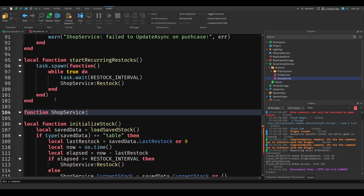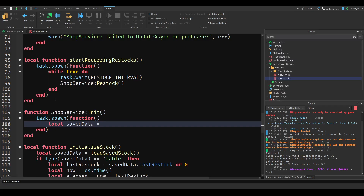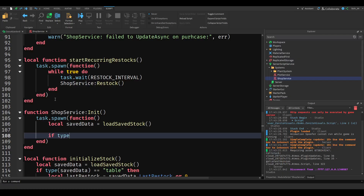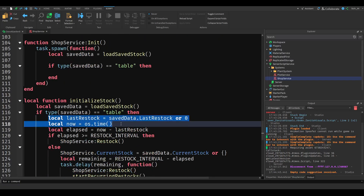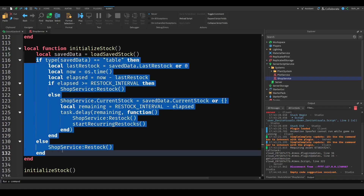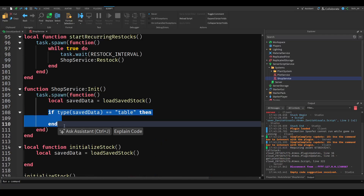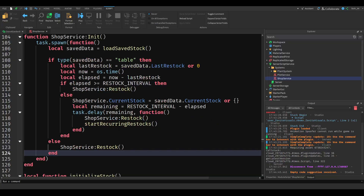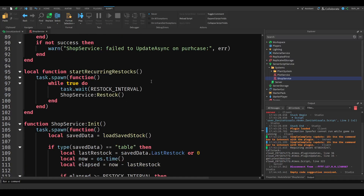The function is going to be called `init`. Inside it we do `pcall.spawn`, pass the local saved data, and go to `loadSavedStock`. Then if the type of saved data is equal to table, we set the local last restock and related values. We copy and paste that block, check if it's a table — if it is we run that logic, and if it needs a restock we call `startRecurringRestocks`. Make sure you include that function.